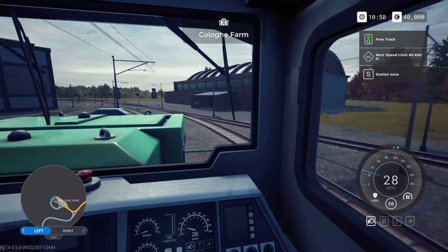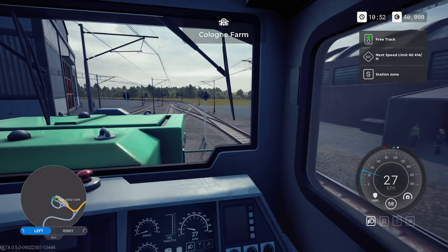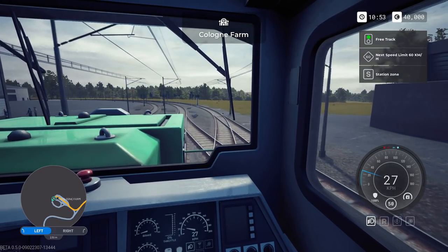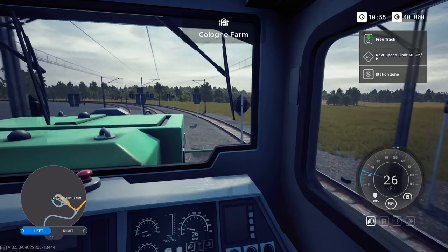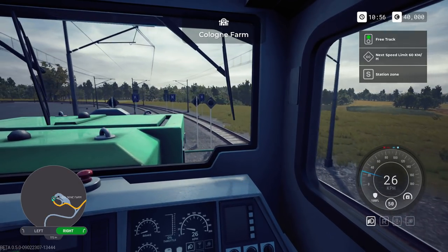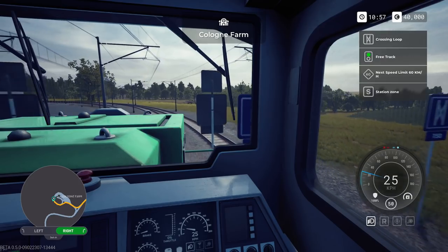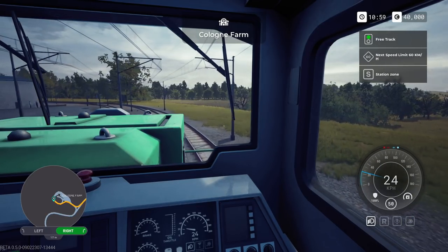What we need to do now is get all the way around and head back onto our route. It shouldn't matter in the yard, though I'm not 100% confident that's the case. There we go - it's figured it out. All I had to do was head out of the loading track. Our journey begins.